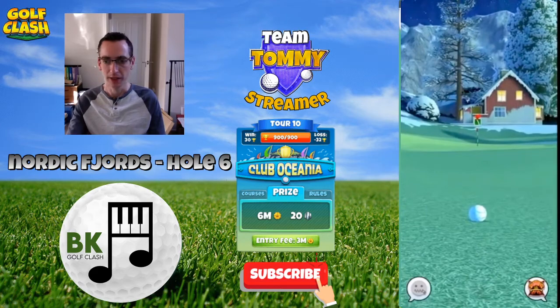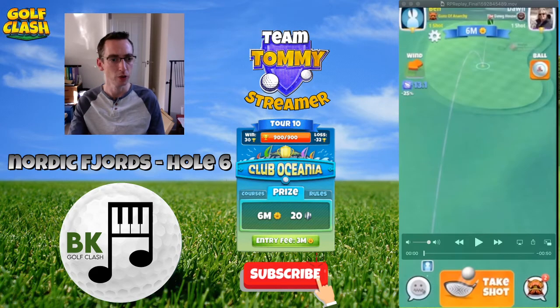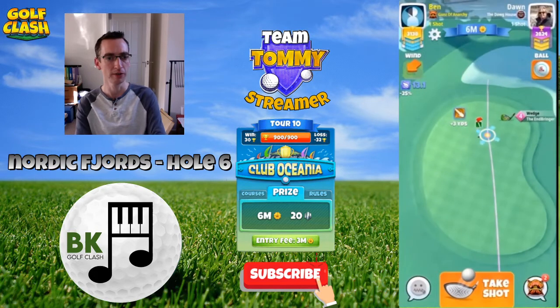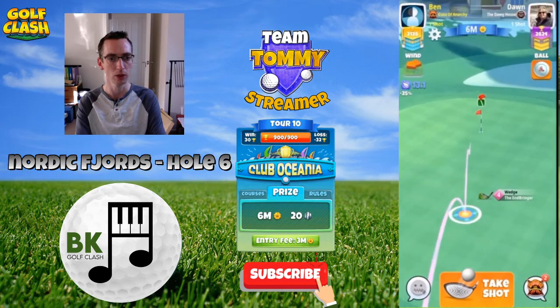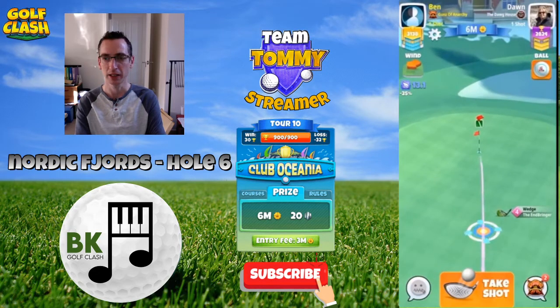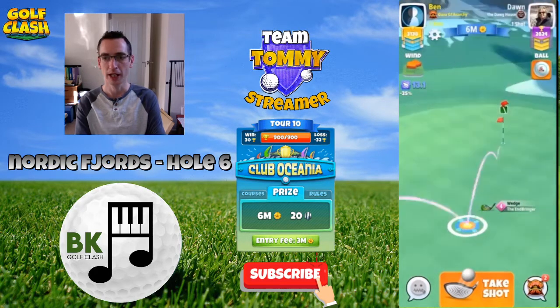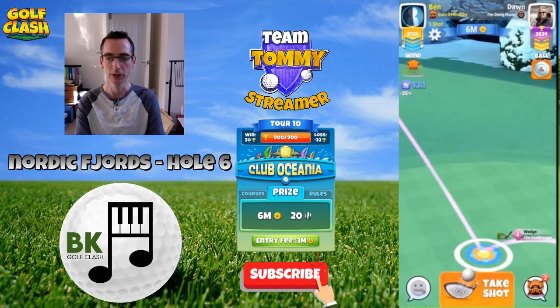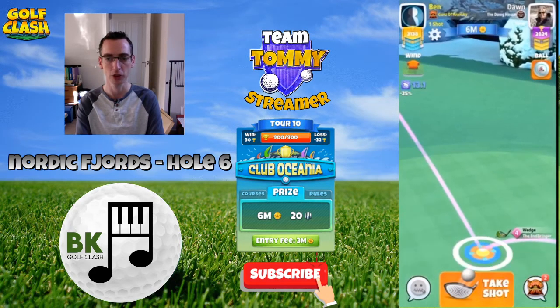With the second shot you'll either be in thorn range or wedge. For this one we are in endbringer range, so I don't need to use the thorn here. The cup is at max distance of the endbringer with the Titan ball, so I then play this max plus 20%, no spin. The ball guide is just approaching the hole as we have a slightly underdeveloped ball guide with the endbringer 4, so I'm adjusting this one — max plus 20%.